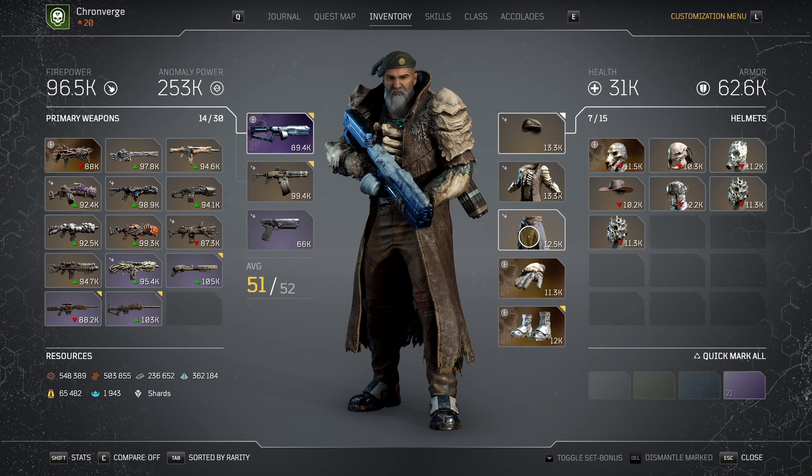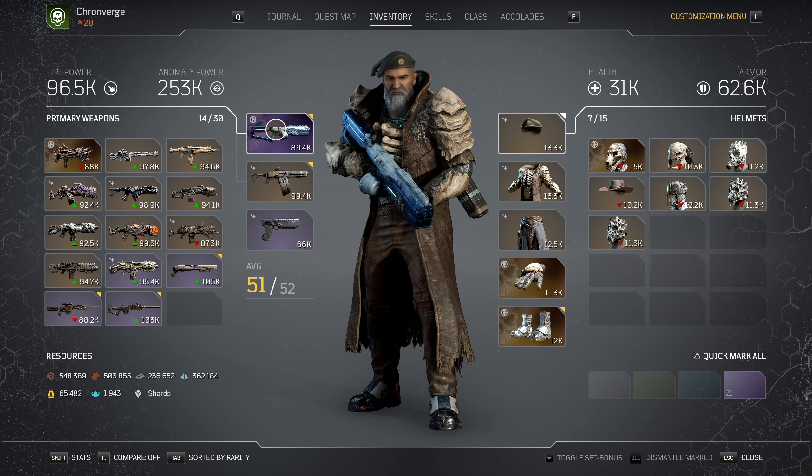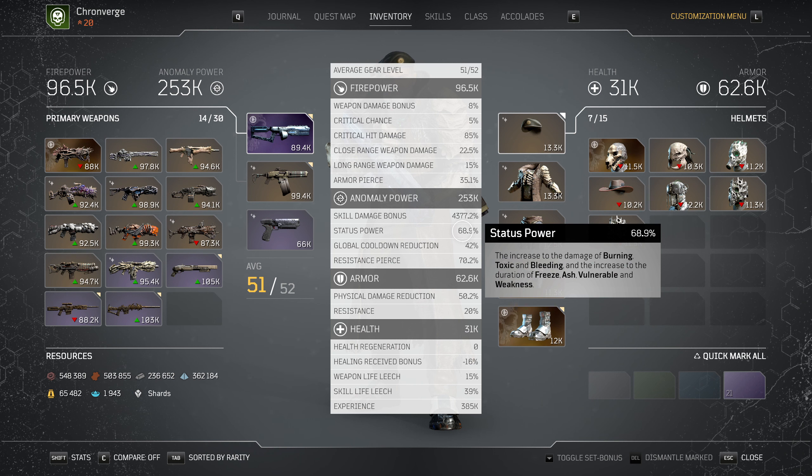None of these have status power - let me check. Yes, this piece of gear has status power on it, and this one does too. So it scales at 100%, meaning all my ordnance skills - Scrapnel - plus all the anomaly power buffs you're getting, everything gets a total damage bonus of close to 70%, which is great.